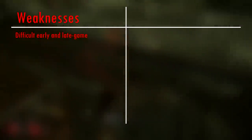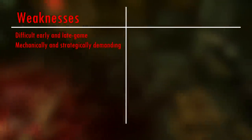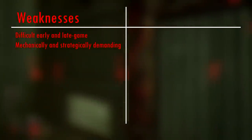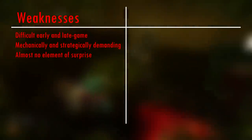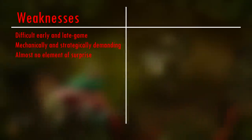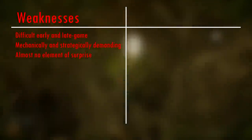In terms of weaknesses, the Plague does come with a few. She has a difficult early and late game that you really need to play and plan around. She's very demanding both mechanically and strategically, so you'll be making a lot of mistakes in terms of decision making or execution that you'll need to polish over hours and hours of practice. And she almost has no element of surprise at all — she's very tall, she gives many sound cues, and even the props in the map will warn survivors that a Plague is coming. So if you're looking for some kind of surprise stealth killer, this is definitely not the one.